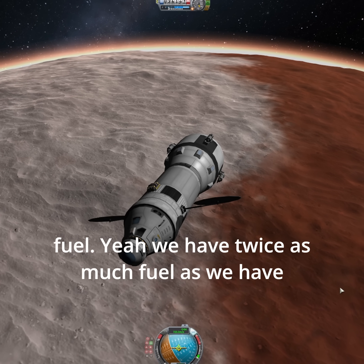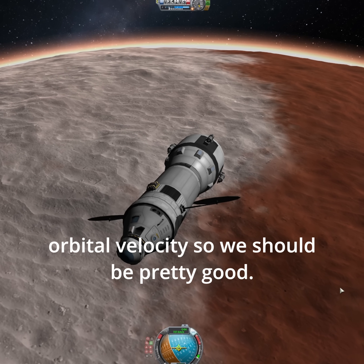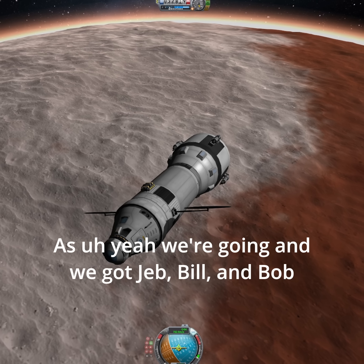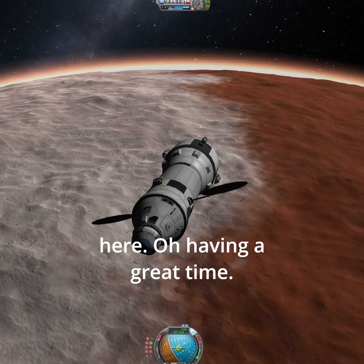We do have engines, plenty of fuel. We have twice as much fuel as we have orbital velocity, so we should be pretty good. We're just going to quietly come down and hope for the best here. And we got Jeb, Bill, and Bob here all having a great time.